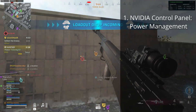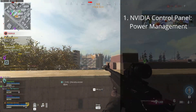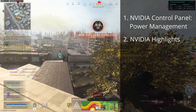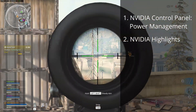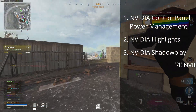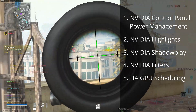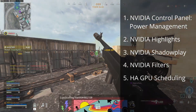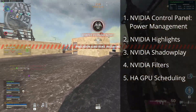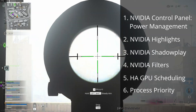Today I'd like to cover the influence of different power options in the Nvidia control panel on performance in COD Warzone, and how this ties in with the Nvidia Reflex low latency options in-game. I'll also cover what performance penalty to expect when using Nvidia Highlights, revisit results regarding Nvidia Shadowplay, show you why you should not use Nvidia filters in COD Warzone, and whether there's any performance benefit from hardware accelerated GPU scheduling. Finally, I tested whether changing the process priority to normal or high influences in-game performance, and I'll show those results at the end.